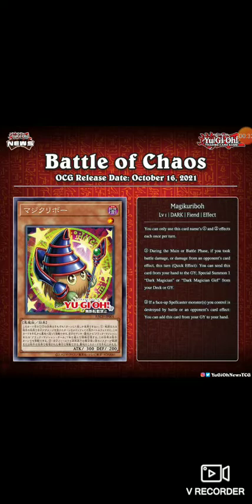Magic Kuriboh — level one dark fiend monster. Only uses first and second effect once per turn. During the main phase or battle phase, if you took damage from battle or card effect, quick effect: you can send this card from your hand to the graveyard to special summon one Dark Magician or Dark Magician Girl from your deck to the grave. It's cool — you can get Magicians faster out of the deck, which is really nice. I like it because it's Kuriboh and it has a little Dark Magician aesthetic going on.